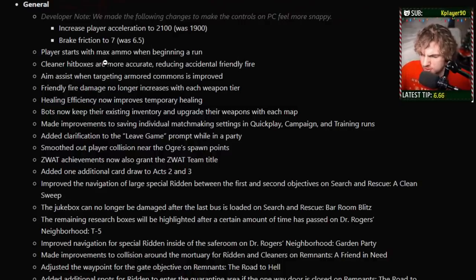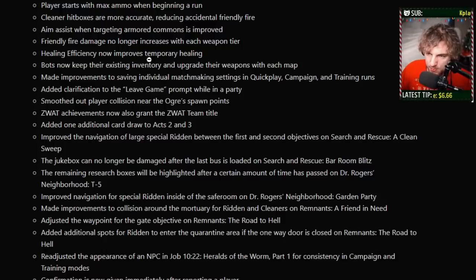Players start with max ammo at the beginning of a run, which makes sense — but they currently don't do that. Cleaner hitboxes are now more accurate, reducing accidental friendly fire. Healing efficiency now improves temp healing, so pain meds are going to get a big buff from that. But what I'm really not sure about — and we'll have to test it — is there are other things that cause temporary health like Face Your Fears or Vanguard. If that gets better with healing efficiency, melee has got something to be very excited about. Or like Pyro? I'm very curious to see if that has anything to do with it.